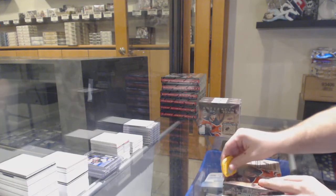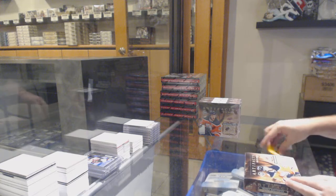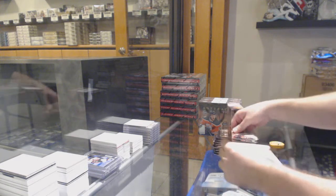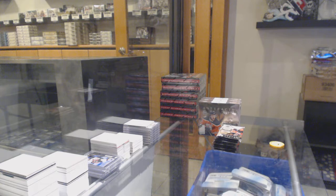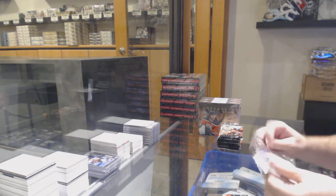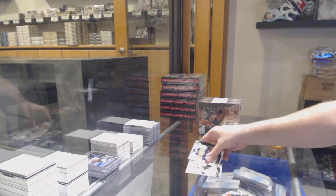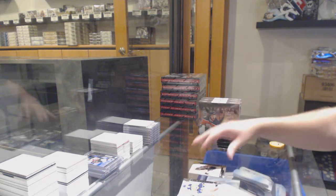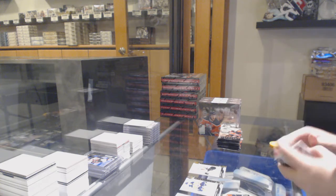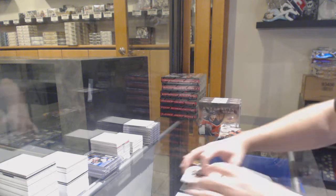Here we go, starting off C&C break number 11,436. We've got the double up of the Arkham Facts. We've got a dual jersey numbered to 125 of Patrick Kane for the Hawks. $2.99 for the Anaheim Ducks.